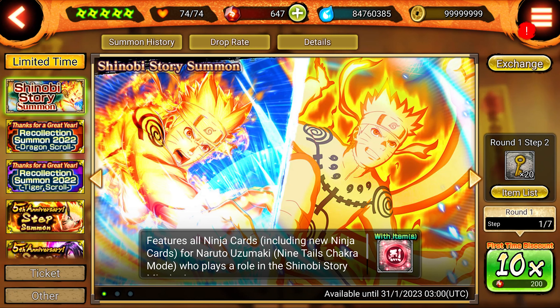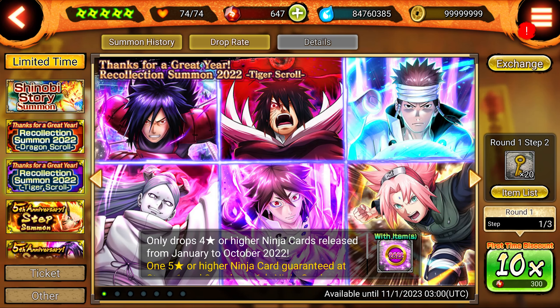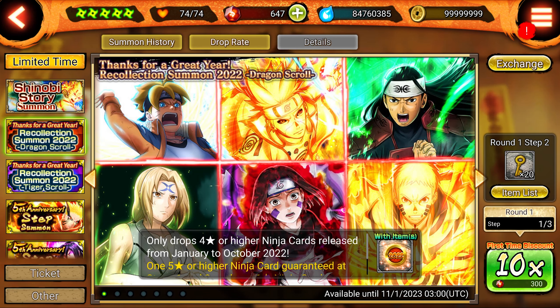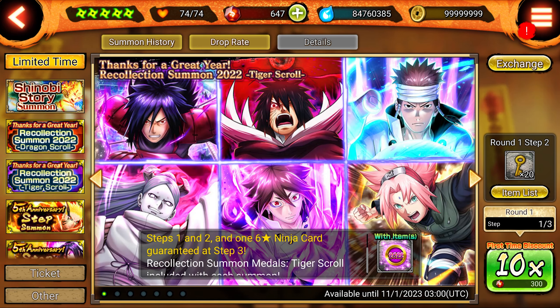Not having played this game in about two years until recently with the Beria Naruto banner, I should be summoning on the recollection banner to be honest, but those are a little more expensive. This one is actually pretty nice — you even get a guaranteed six-star on step three. Some of these EX ultimate jutsus look amazing, like this Sakura one, but I'd really just love to jump in for KCM Naruto.